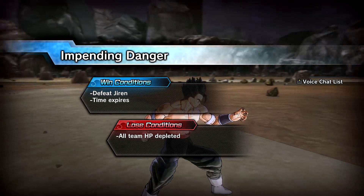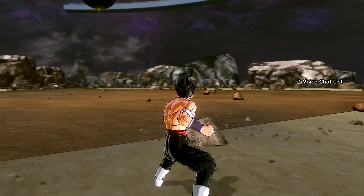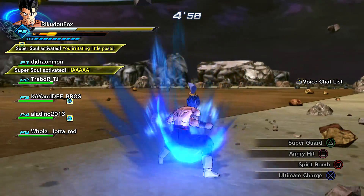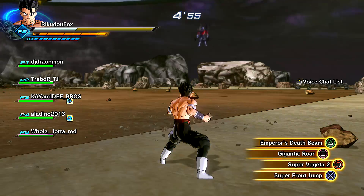Let's get straight into this raid. Here it is — Impending Dangerous. This raid is actually a little bit tougher than the previous raid, just because Jiren has infinite super armor. It doesn't matter if you break his stamina, he'll still have that super armor. Full power Jiren.